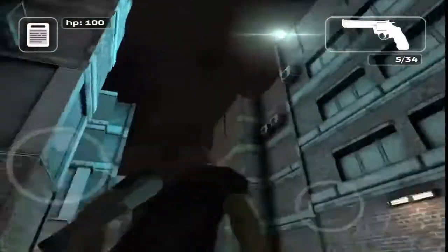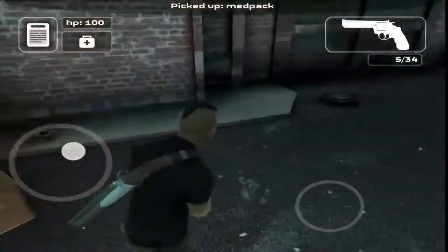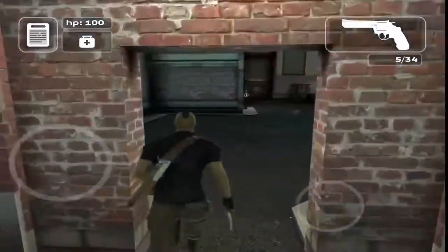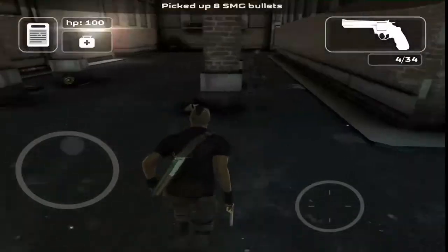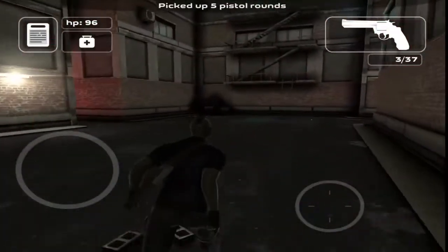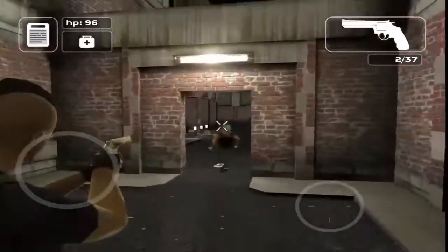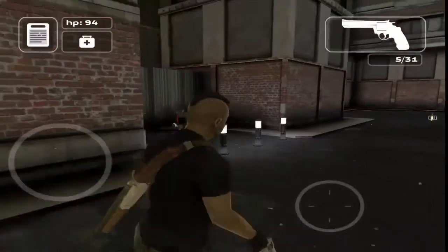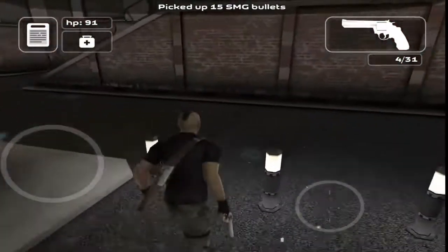I don't know which way I should go first. What's this? Picked up a med pack — we got a med kit. Oh, killed a guy really fast! Picked up five pistol rounds. Got a silencer — gotta reload. What's this? Picked up 15 ammo rounds.